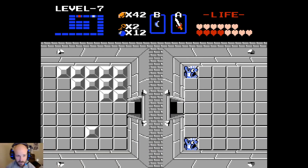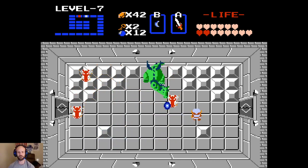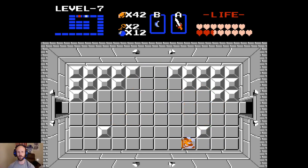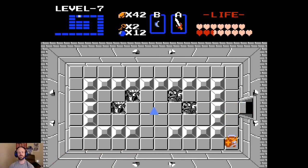Now we have our fight with a four-headed Gliok — with four hearts. Not the healthiest situation, but let's see what we've got. It's going to be tight, but I think we can do it. There we go. Very nice. We'll slide out of here and collect the seventh piece of the Triforce.